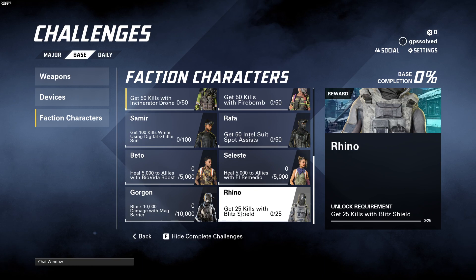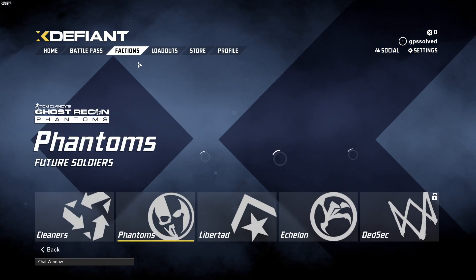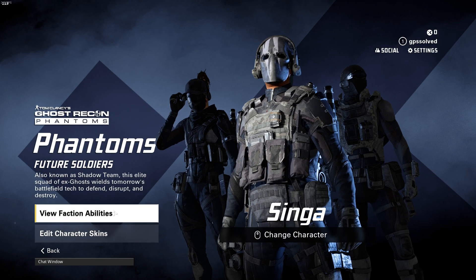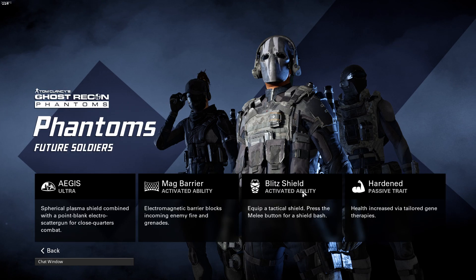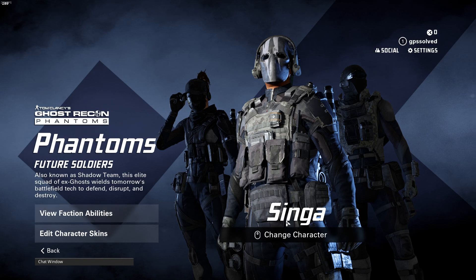What you need to do here is get 25 kills with the Blitz shield. Go to factions and look for Phantoms, then Phantoms ability — as you can see here — Blitz shield. So equip the tactical shield and press the melee button for shield bash. Basically with the shield bash you need to get 25 kills and then you will unlock the Rhino faction character.